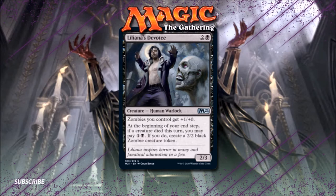Liliana's Devotee is a perfectly reasonable 3-drop and a very nice new addition to zombie tribal strategies. 2 mana for a 2/2 token at the end of each of your turns can still have some impact, and it's just 'if a creature died this turn' — it doesn't say whose.